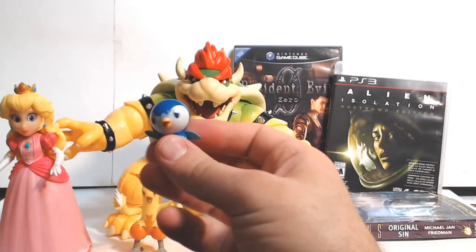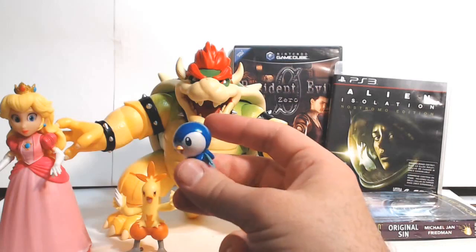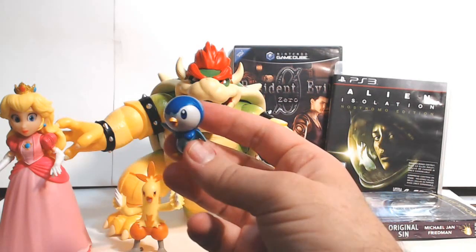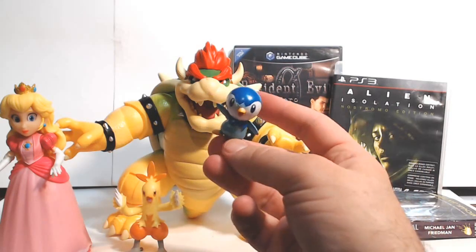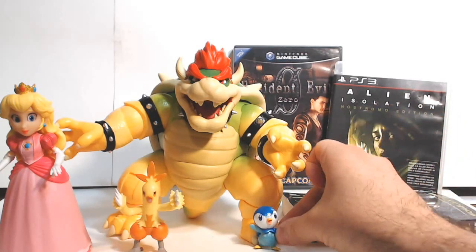And we got ourselves a little Piplup. If I had gone all the way to Gen 4, I probably would have started with this little bugger, because he's a little penguin. My dad likes penguins, and he's a cute little bugger — he falls into a water-steel type that can cleave an ice floe with his flipper. Gotta love that. Cute little Piplup.